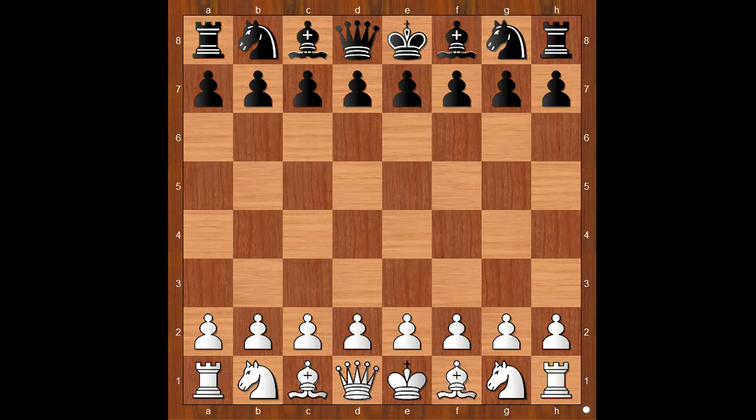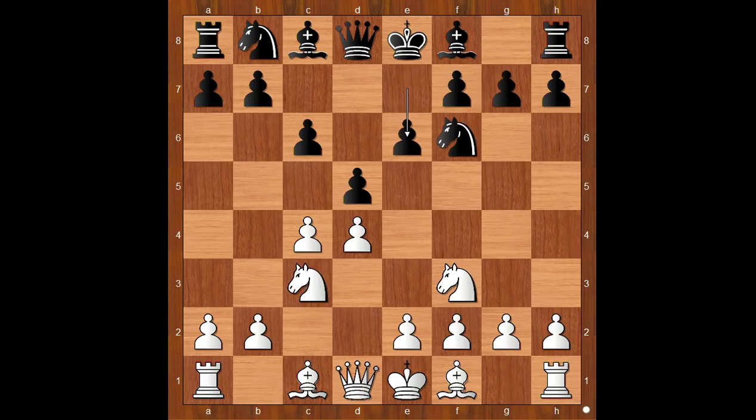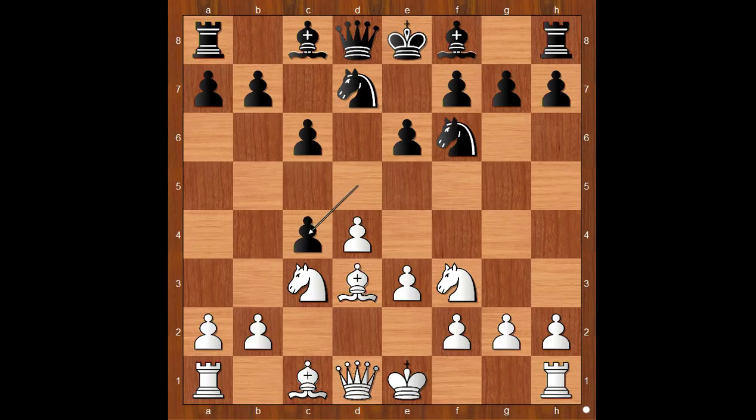Magnus Carlsen had the white pieces and he started with d4. Levon Aronian played d5. c4 — Queen's Gambit Declined, Slav Defense, so Semi-Slav. Knight to f3, Knight to f6, Knight to c3, e6 — Semi-Slav Defense. e3, Knight from b to d7, Bishop to d3, d takes on c4 and the Bishop must move again, Bishop takes on c4.